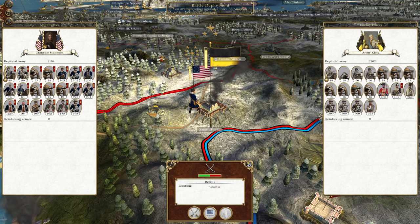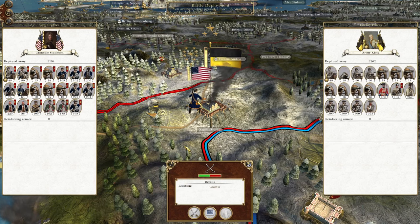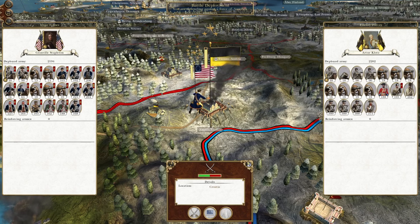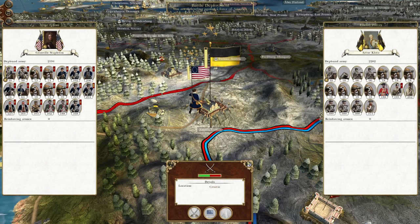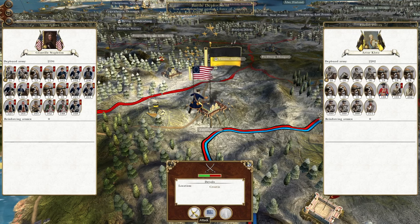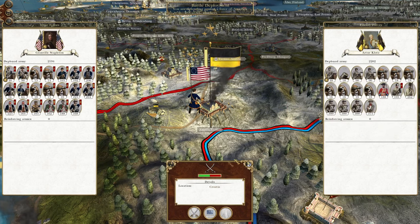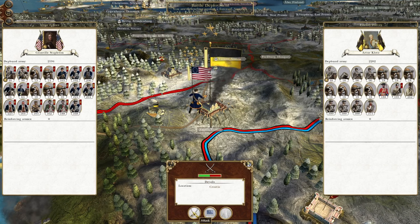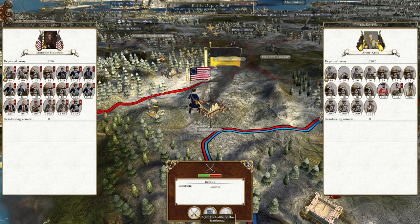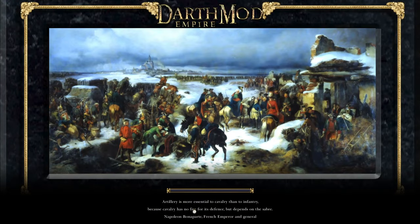What's up guys? This is the Rifleman and I am back to bring you to the next episode of My Empire Total War Let's Play as the United States of America. In this episode, the garrison of Zagreb is sallying out to attack the forces of Granville Stapleton. So we're going to be deploying really far back to minimize the effect their mortars can have, and then we will attempt to swallow and destroy the rest of their force in an enveloping attack. But we'll soon find out if any of that happens.